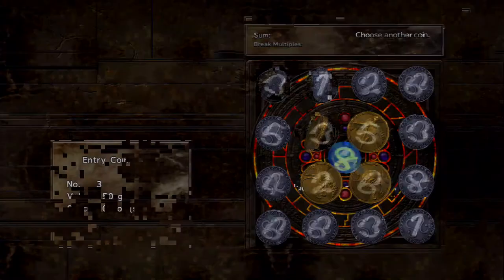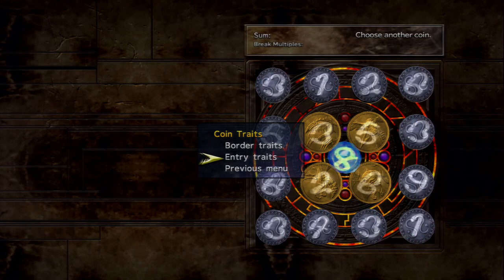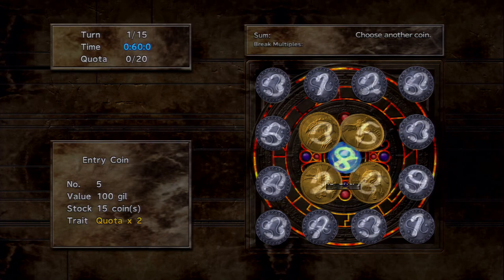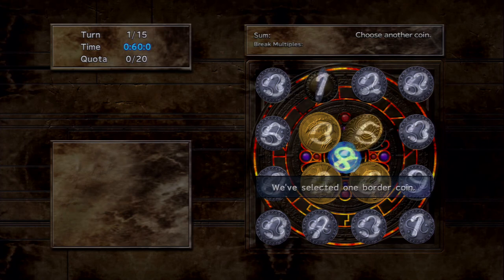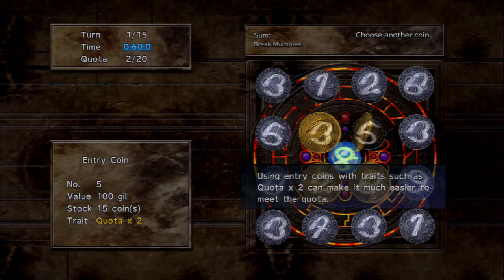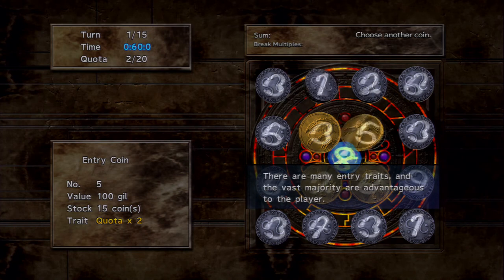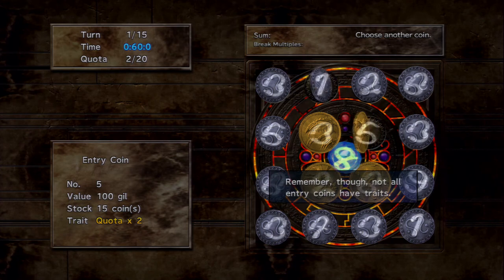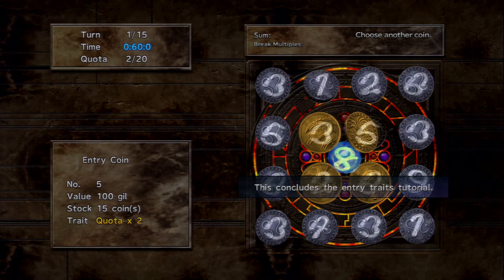What I actually prefer are entry coin traits. They can give quota times two, which is obviously very good because it helps you reach your quota quicker. If you select that entry coin and then select a coin, normally it would only give you one point toward quota, but with quota times two it gives you two. A lot of really good players rely heavily on these coins — you can't beat them without them. Not all entry coins have traits, of course.